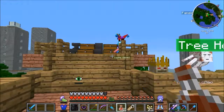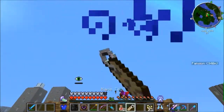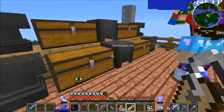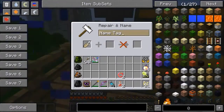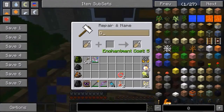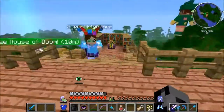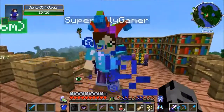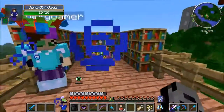Hey guys, it's Pat and welcome back to the Challenge Pack! Today me and Jen are finally naming Sparky — we've got the name tag, we've got to do this. We had anvils sitting in my chest so they're finally getting used. Should I name him in all caps? Yes! Already spelled his name wrong — not a good start. It cost me five enchantment levels. Why was that so loud?